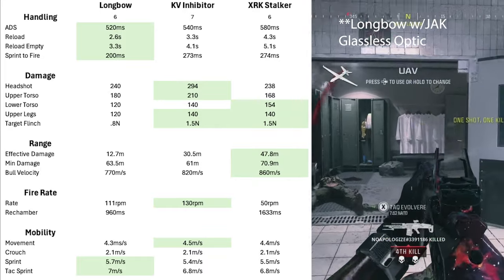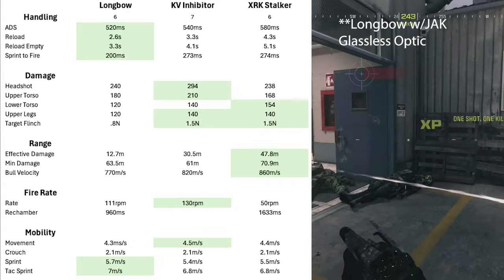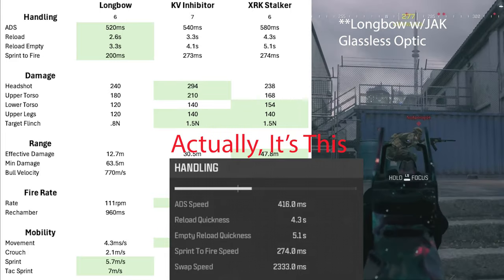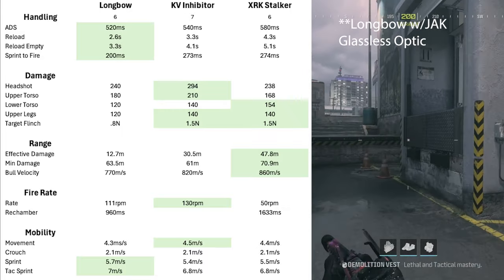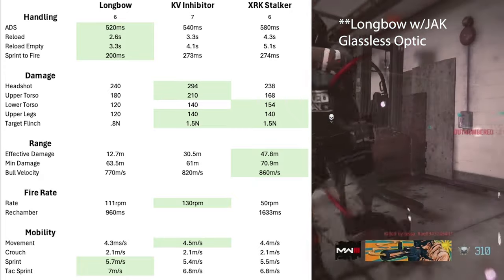The Longbow wins out of the box with a 520-millisecond aim-down-sight time, but my Stalker has a sub-500-millisecond ADS time as it's configured. Reload is not really all that important with the Longbow because of its 30-round magazine. Sprint-to-fire is where the Longbow has a significant advantage.